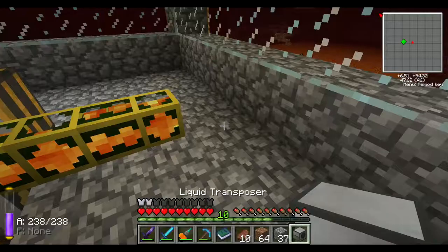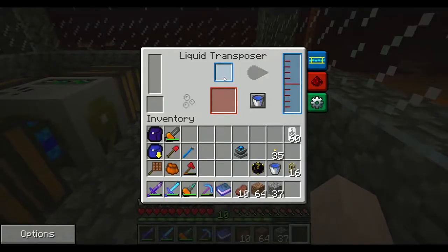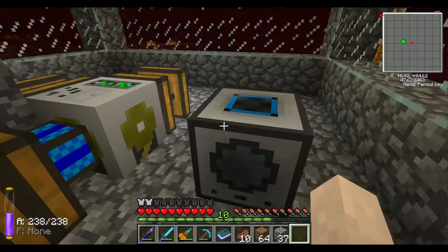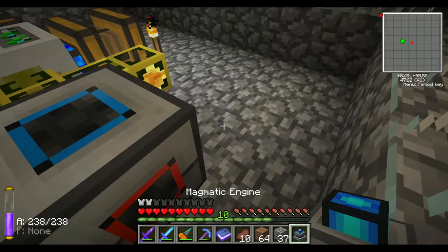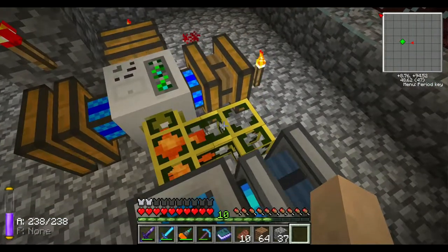Into this liquid transposer - I actually want to break this first. Yeah, I'm going to have it like so. The liquid is going to flow into the blue side, and then it's going to output to the red side. I might actually need to put a blue one up here on top, and then I'm also going to have another pipe right back here to power it. You can see we're not getting a whole lot of lava, but we are getting some.